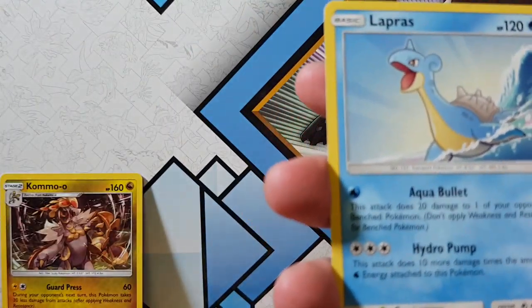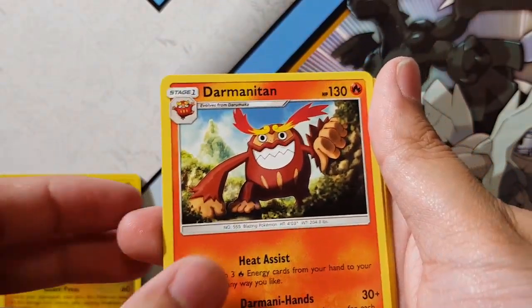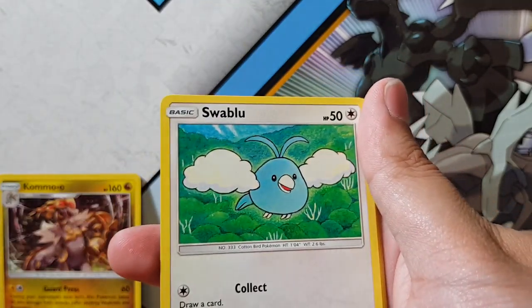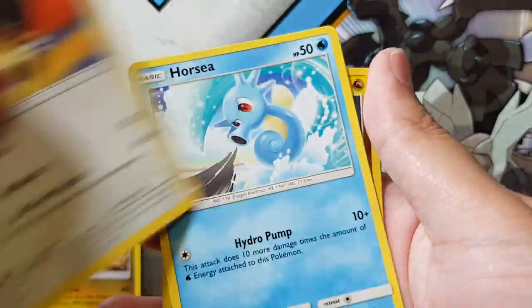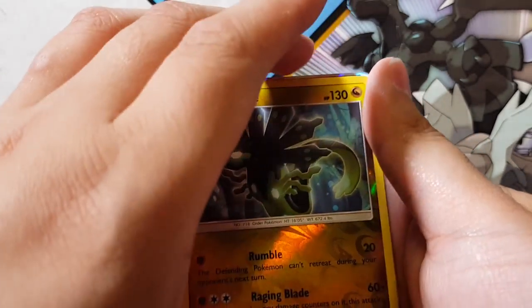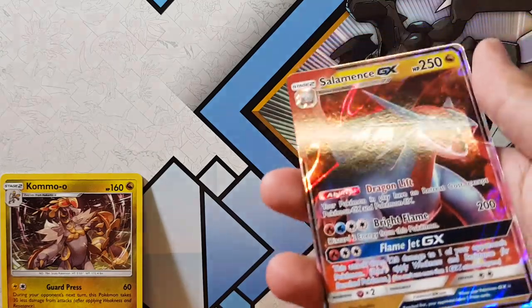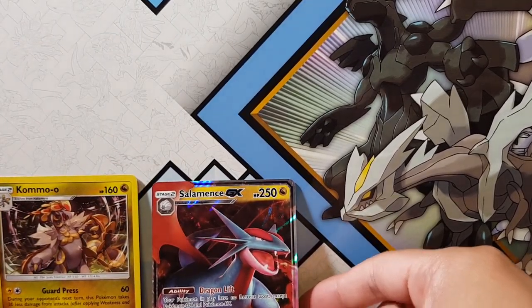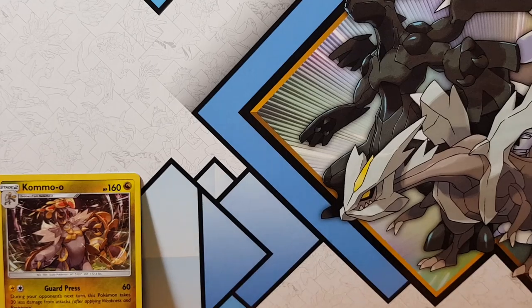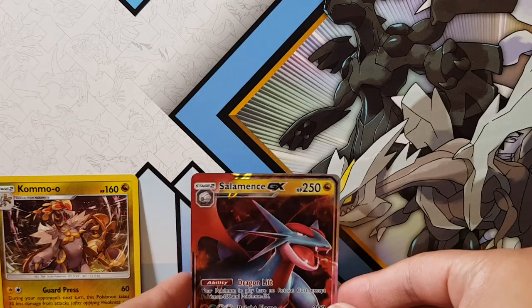Alright, let's go — what are we going to get? Look at the Lapras, Fionni, Darmaniton, Luton, Swablu — there's so many Swablu. Trapinch, Kangaskhan, Horsey, and Zygarde. And for the rare we have... a bloody Salamance GX again, man. Are you kidding me? I don't want this. It seems like we'll be getting a lot of Salamance GXs. I'm not very impressed so far. But a GX is a GX either way — welcome to the family again.